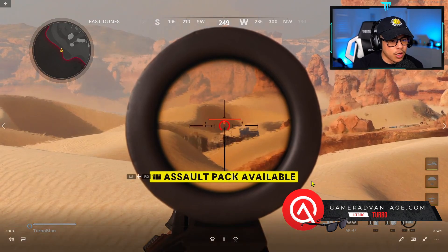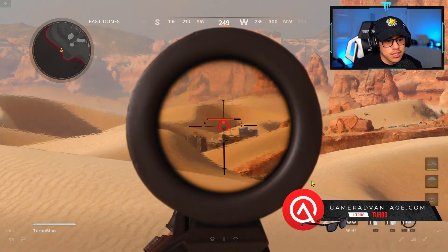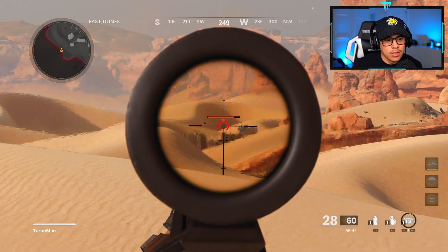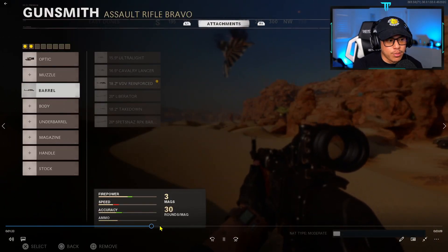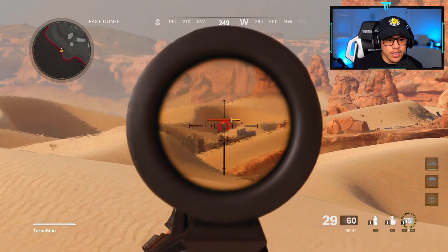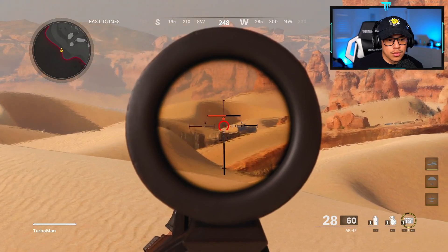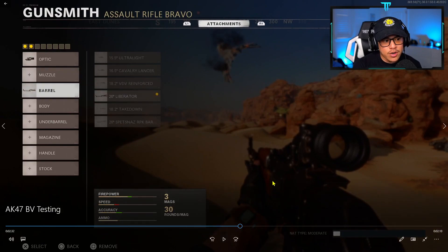Here we go — this is real time with no barrel. As you can see how slow that was. Then I'm going to switch to a Liberator barrel, which gives us 100% bullet velocity. You should see this bullet hit pretty instantly — there it is. As you can see, the bullets are hitting noticeably faster when you put on different barrels.